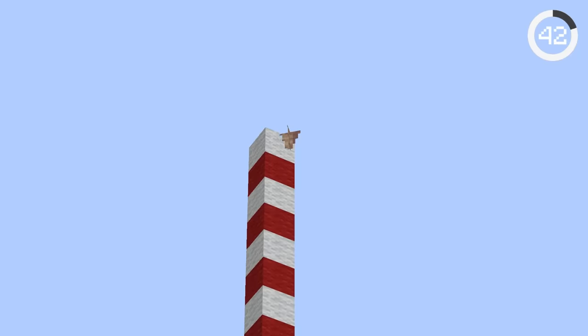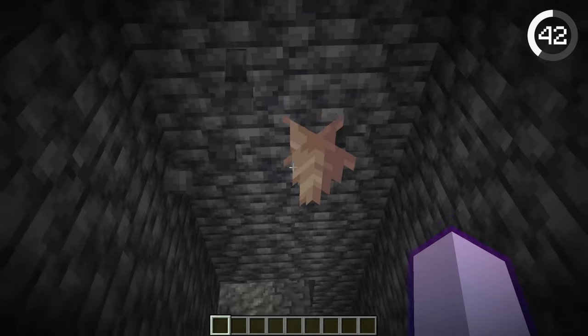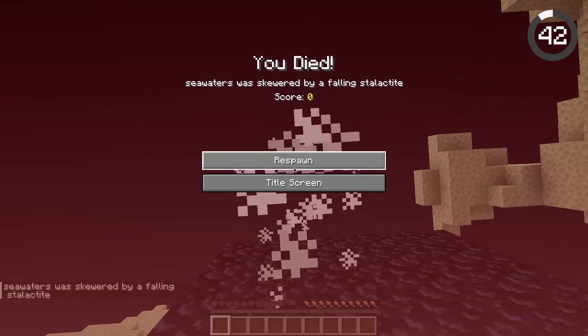Dripstone can be very dangerous. If it falls from 40 blocks, it does maximum damage. And if you drop it down an end portal, whoever enters next and loads the end will be met with an unpleasant surprise.